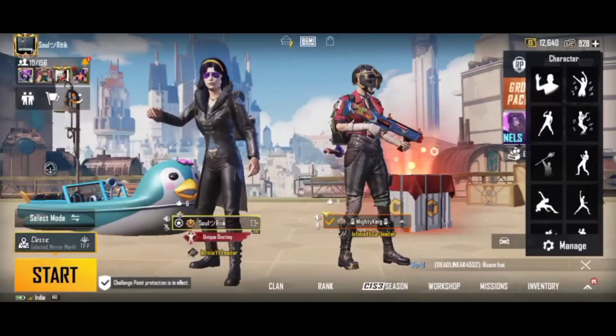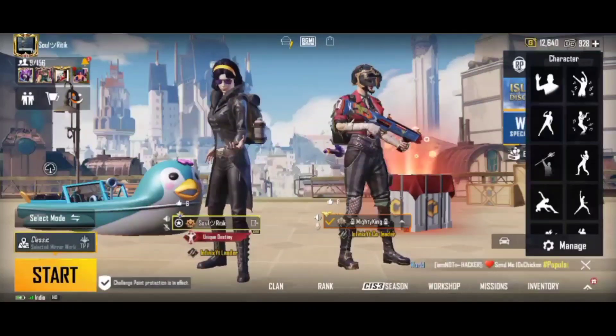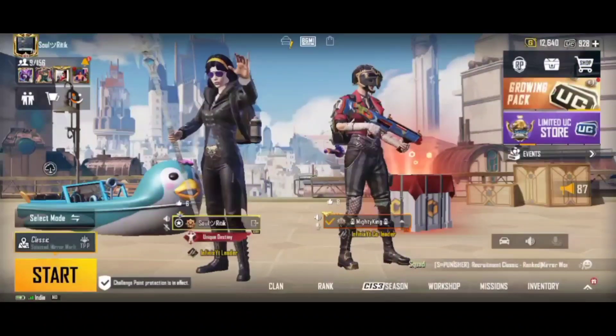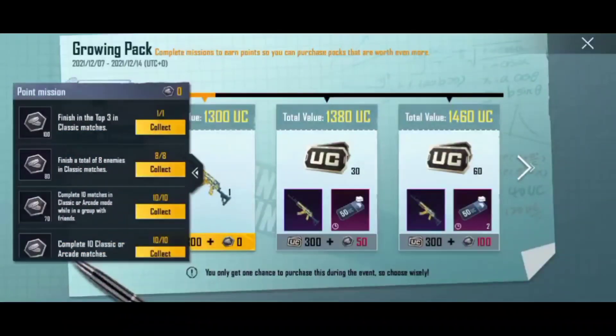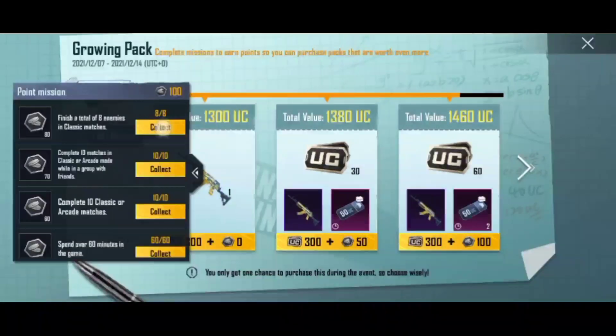Hello guys, welcome back with the new video. In this video I will tell you how to get a free barrel and 300 UC. First of all, I will show you an event on the Growing Pack. After going there, you will have to do some missions, and after completing missions you will get some coins.